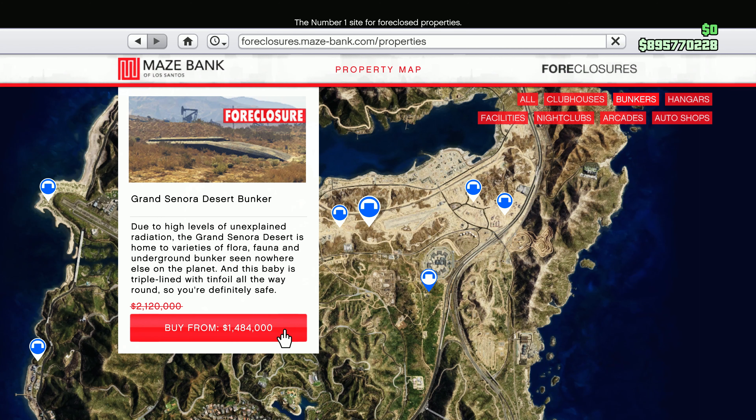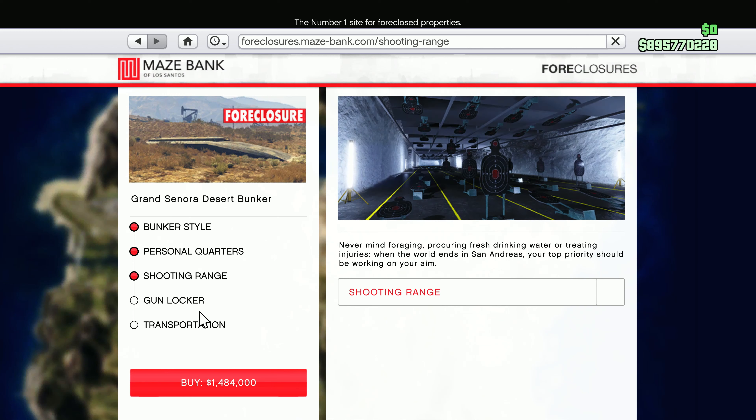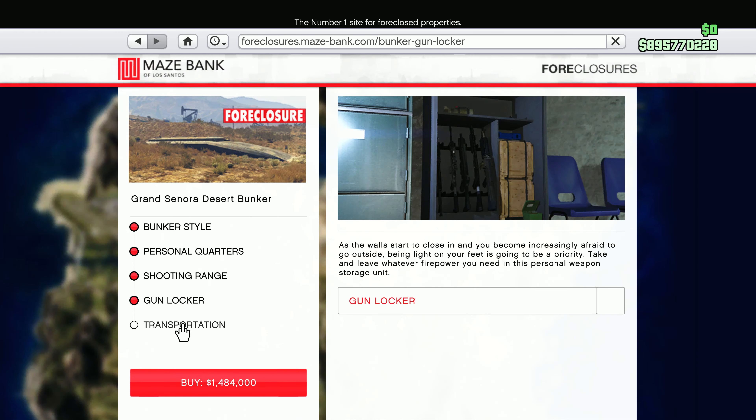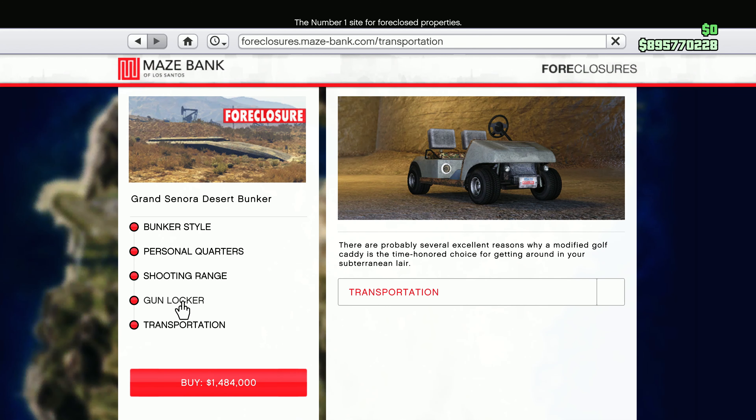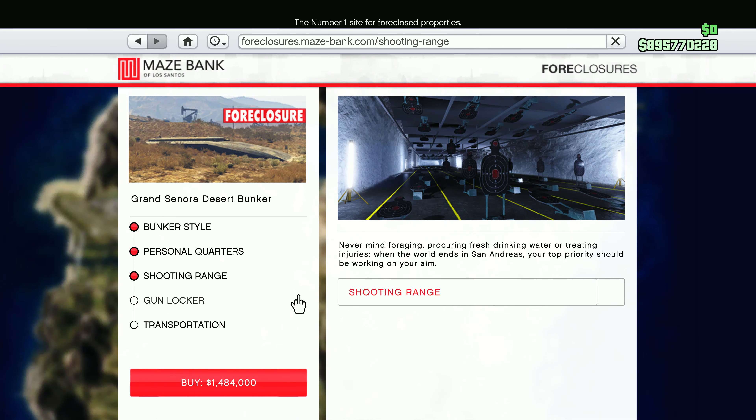Once you click on one of them, you don't need to buy any of the extra stuff. You can buy upgrades later on once you've bought the bunker. Just pay for the bunker itself and skip the extra customisations — you can buy those later.